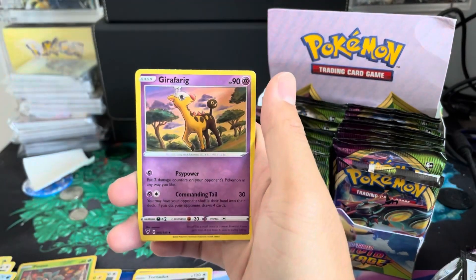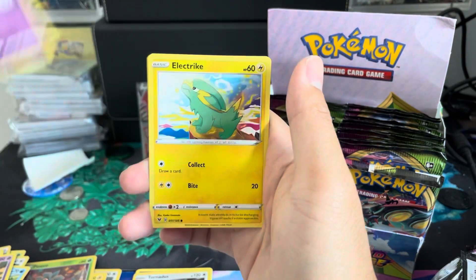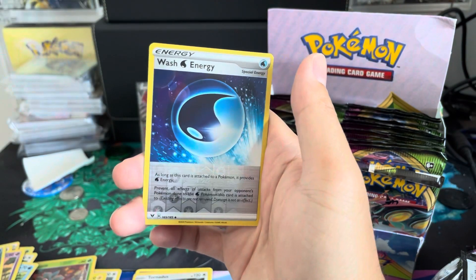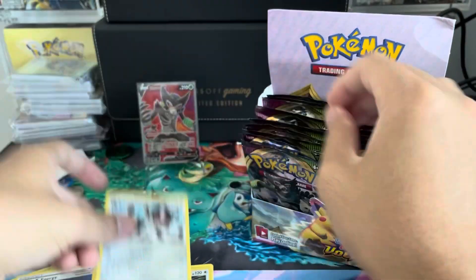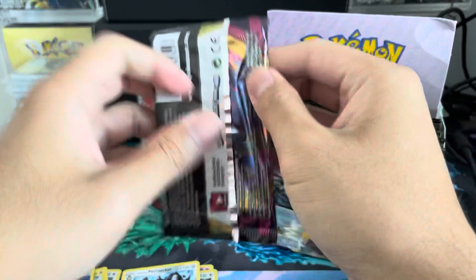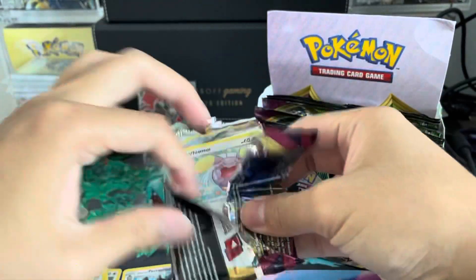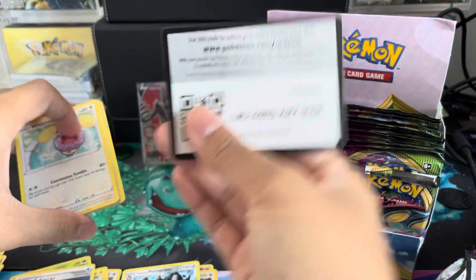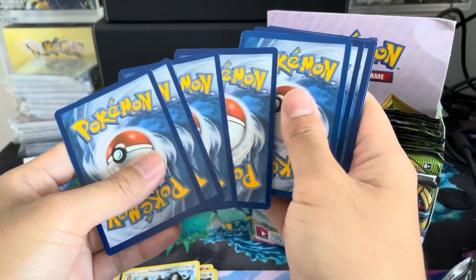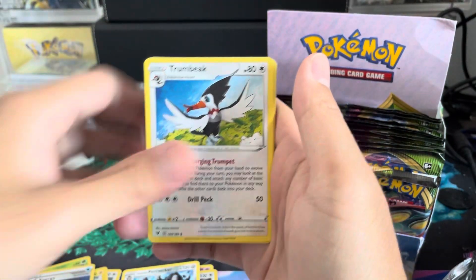Shout out to Blue, shout out to Endo, PokeGons, and many others who come on to the channel. Wash Energy, Galarian Perserker — nice looking hit there. We got one Holographic, one Full Art. No Amazing Rare, no Full Art Trainer as of yet. But you never know, Pokemon community — you never know what we can get here.